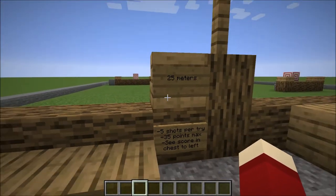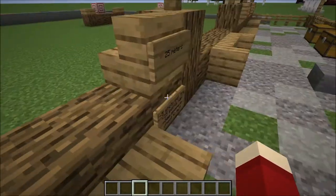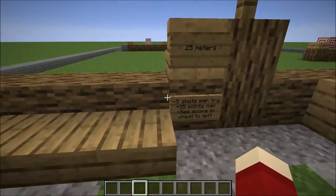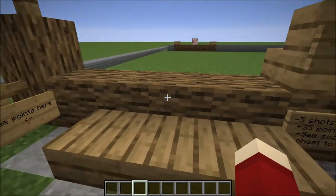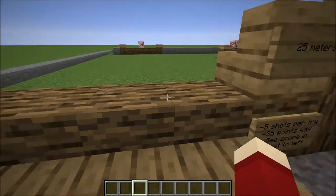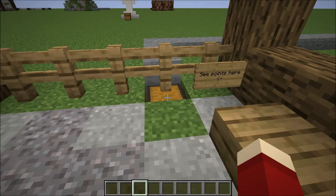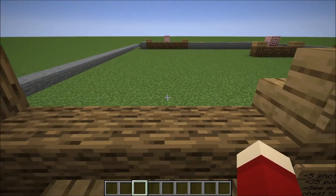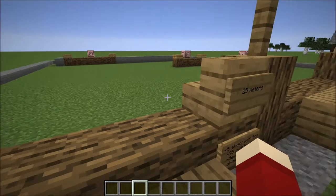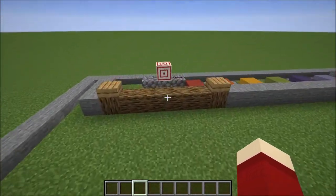The challenge range is 25 meters away and I've set up a mini game: five shots per challenge, with a maximum of 35 points if seven points is the most per shot. Your score will show up in the chest to the left. It might sound complicated, but I promise it's not — I built it using redstone.